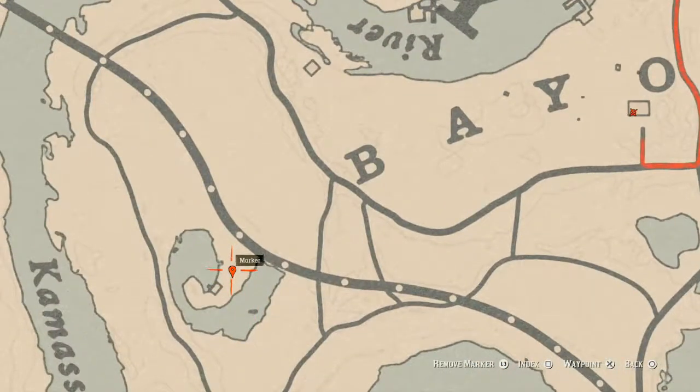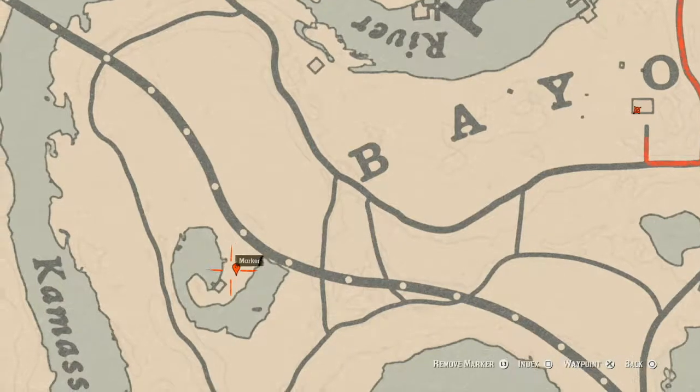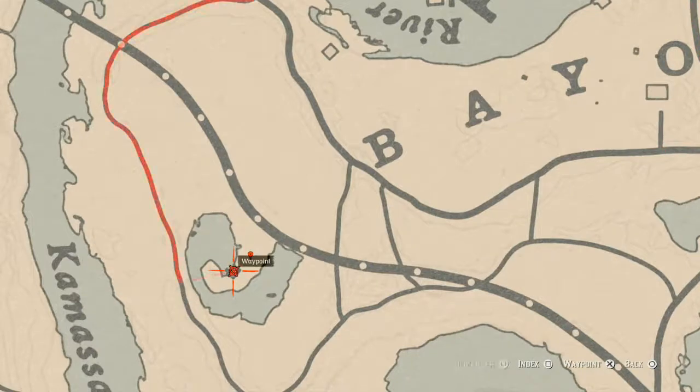Our next marker is a bird egg — a Heron Egg. It's in a tree; shoot it down with a Varmint Rifle or a bow using a small game arrow. If you go inside the house, there's also a family heirloom — a Rosewood Hairbrush — on the red love seat inside this cabin.